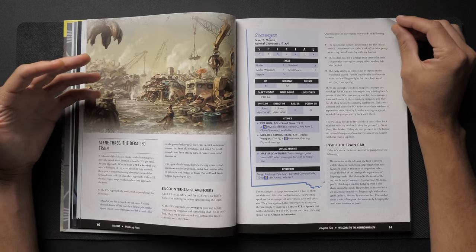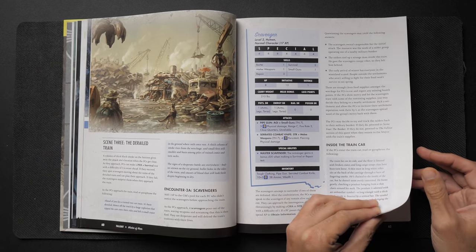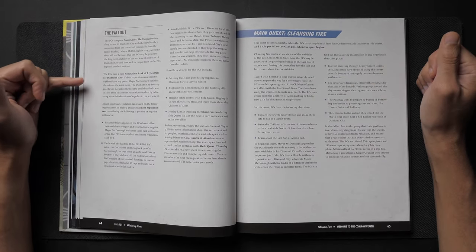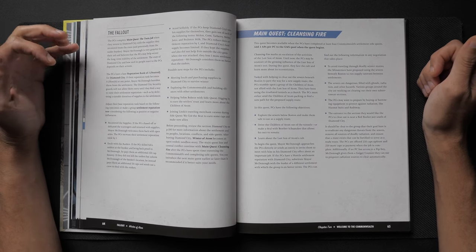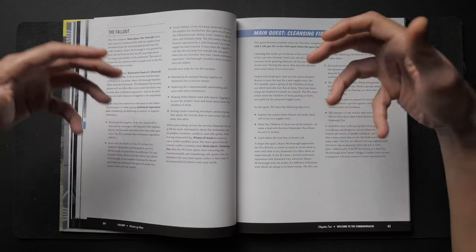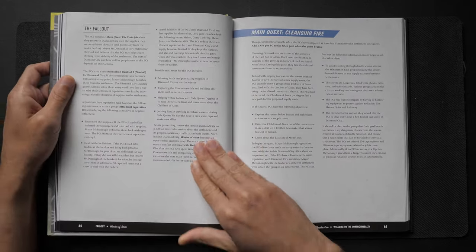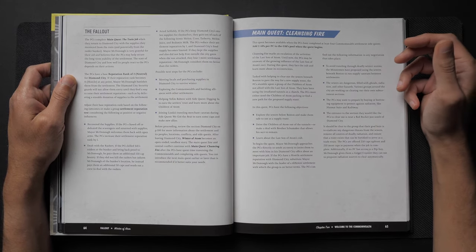After dispatching the raiders at their bunker, the PCs are given shelter in Diamond City and a place to stay. Something to note: at the end of each quest, you'll see the possible fallouts for the players' actions. I like this because it keeps things centered and moving forward, and it gives possibilities — like if they did this and didn't kill this person, then this is what happens in the world. Really good addition, especially for a sandbox-heavy game.